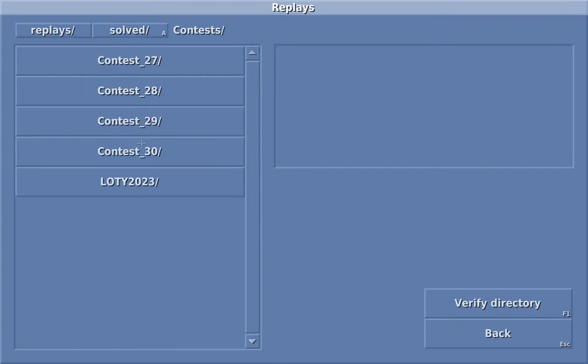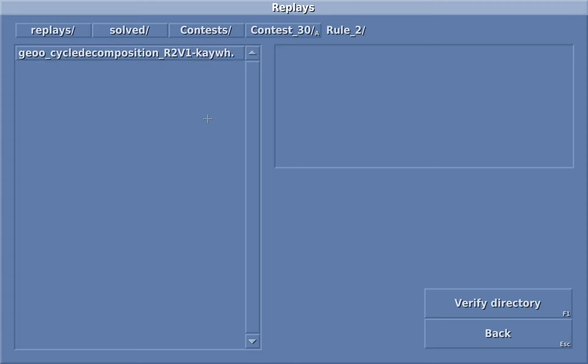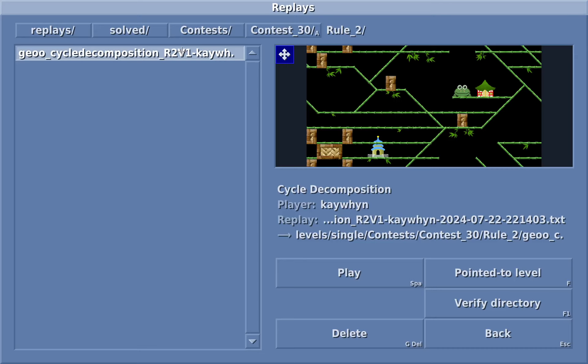I need to go to number 30 here. First up we have Cycle Decomposition by Geo — this is for Rule 2. This is my rule set where basically the rule here is only digging destructive skills plus the bomber skill. For Lix it's pretty similar — it's the non-flinger bomber. Let's go ahead and get into Geo's R2.